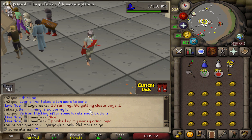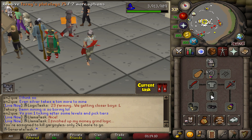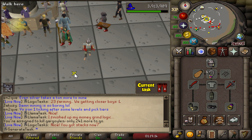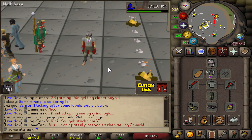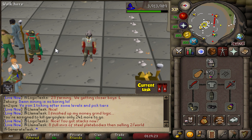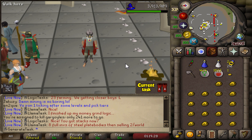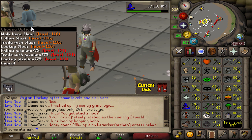We'll get started with the Slayer grind. We've got a task of 241 Gargoyles still active, so that's a pretty good one to start with. We now have the Dragon Scimitar, the Barrows Gloves, the Torag Legs — a lot of gear upgrades — plus access to Ancients. At 80 Slayer, we have 3 levels to go.